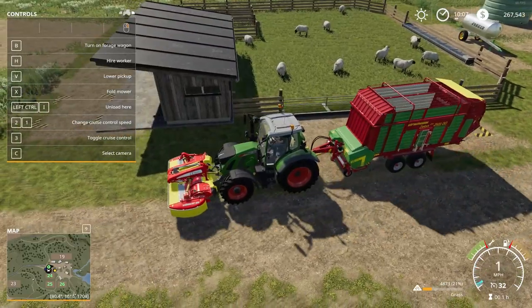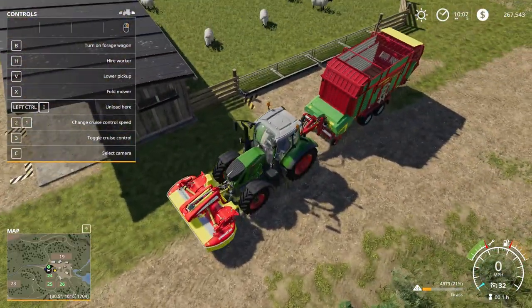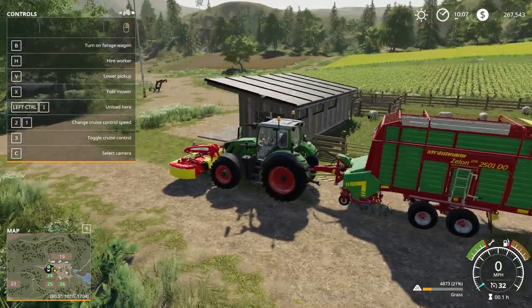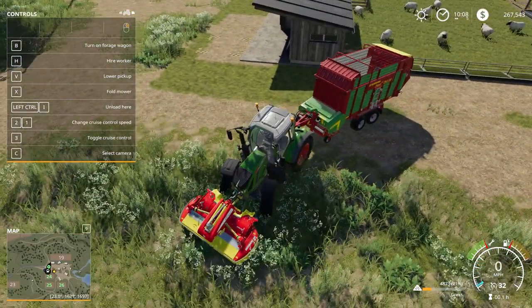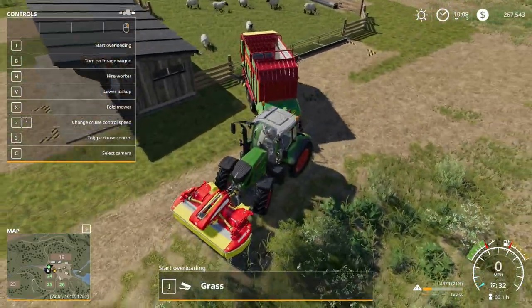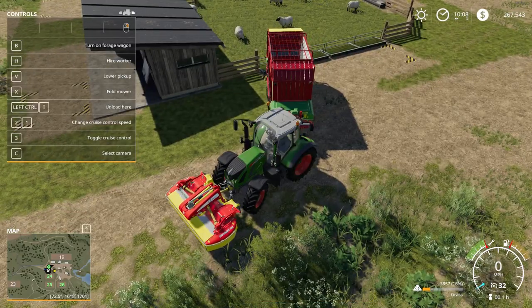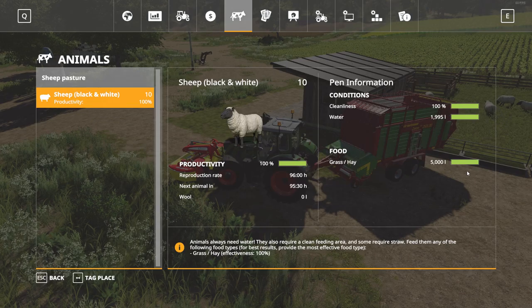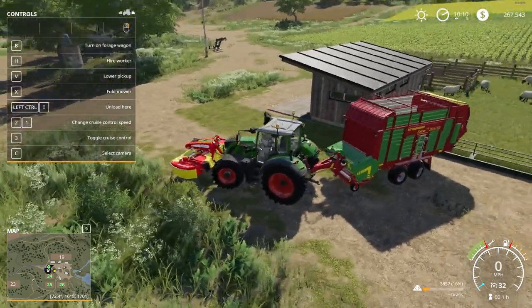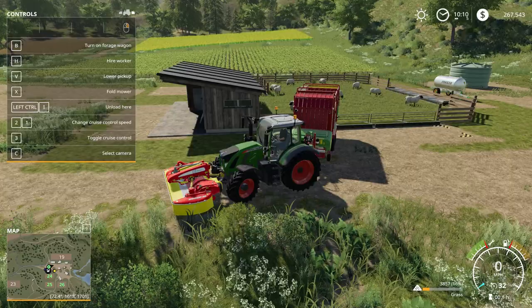I'll park it at the trough and tip the loading wagon to unload. Let me get the option to unload on the wagon — there it goes. If I press I on the keyboard that fills the food trough. Now when we check our animal status, we've got a full 5,000 grass and hay, 100% cleanliness — though I forgot to show the bucket for cleaning. Water is slowly being consumed but we've got a full water bowser, so that's going to be good to go.